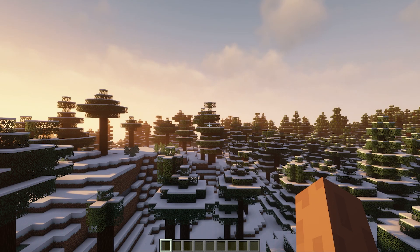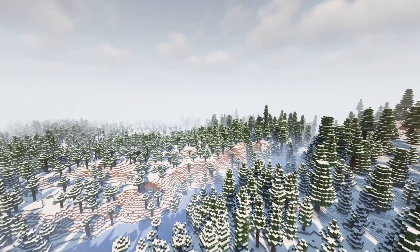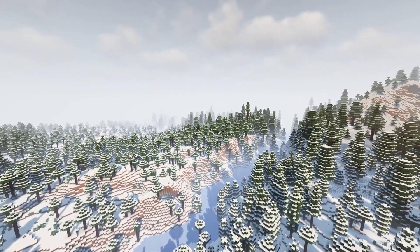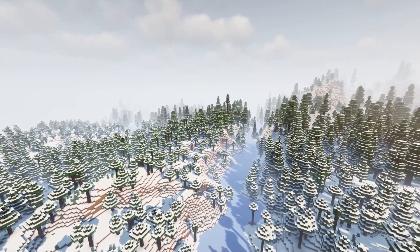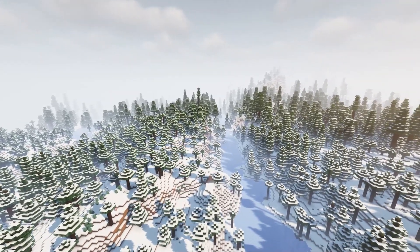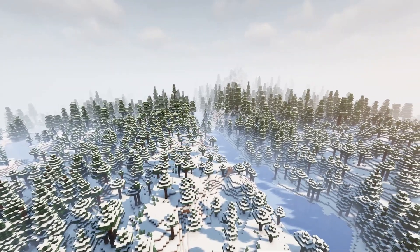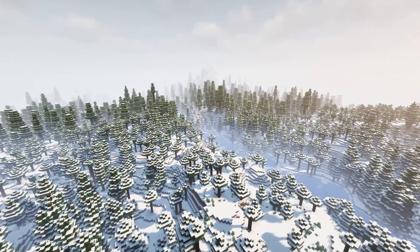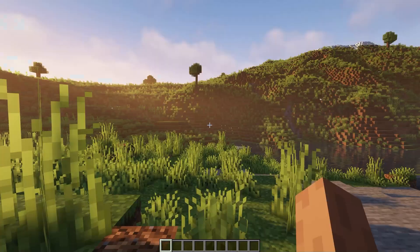Seed fifteen — a huge snowy taiga. Even though it's not going to be for the SMP, you can tell it conceals everything around it because of its size — something very interesting to play on if you're looking for a hardcore experience. In the distance there are some pretty big mountain peaks popping up. Beautiful area, but let's move on.